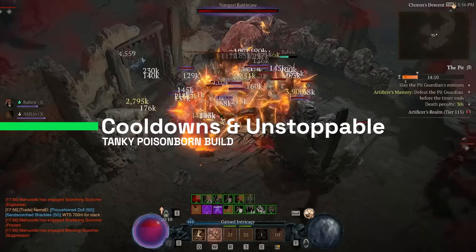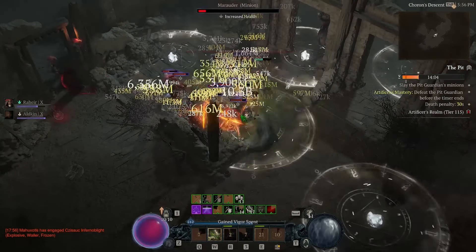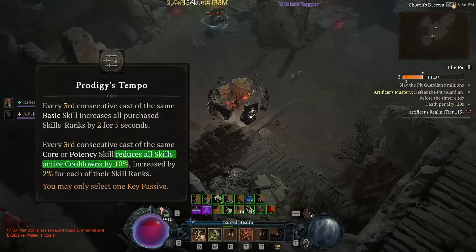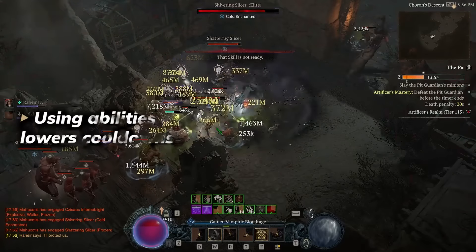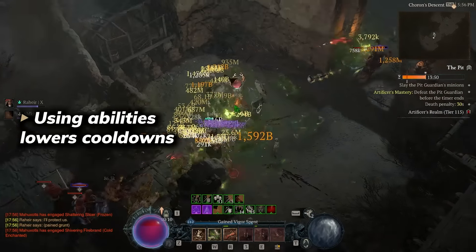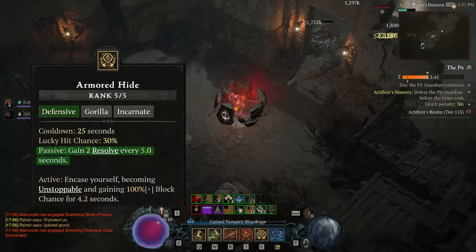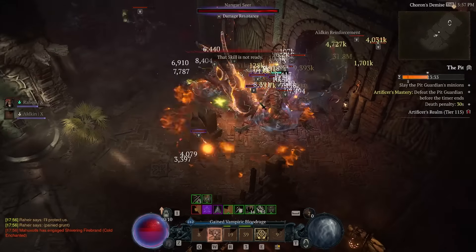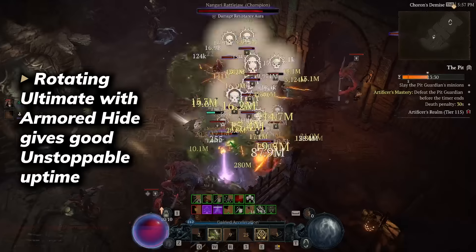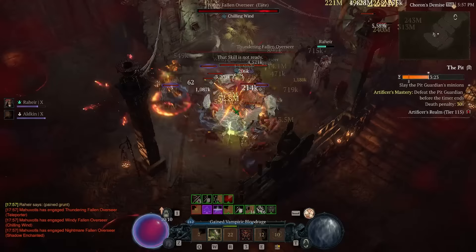Cooldown management and constantly getting unstoppable is very important for all Spiritborn builds. In this build we have a lot of uptime for unstoppable mostly because the passive Prodigy Tempo gives us a crazy amount of cooldown reduction. Constantly spamming our abilities lowers the cooldown of almost all our skills. That way we can constantly spam Armored Height to gain a percentage of unstoppable, and we also have one point into Initiative so every time we cast an ultimate we get two seconds of unstoppable again. Rotating ultimate and Armored Height gives us crazy uptime of unstoppable.